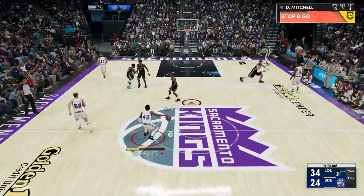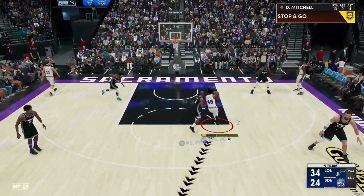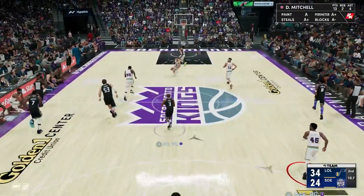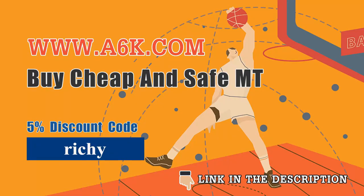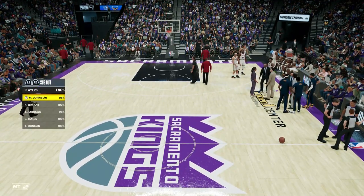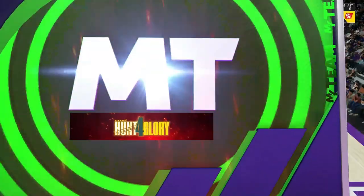Mitchell has found himself in the second quarter. Never mind — Chris Paul is all over him. Hey guys, need cheap MT? Check out a6k.com — they're safe, they're reliable, and with my code 'Richie' at checkout you can get five percent off. Go get the cards you really want. Start of the third quarter — D. Mitch needs a long-awaited break, Magic Johnson takes over.